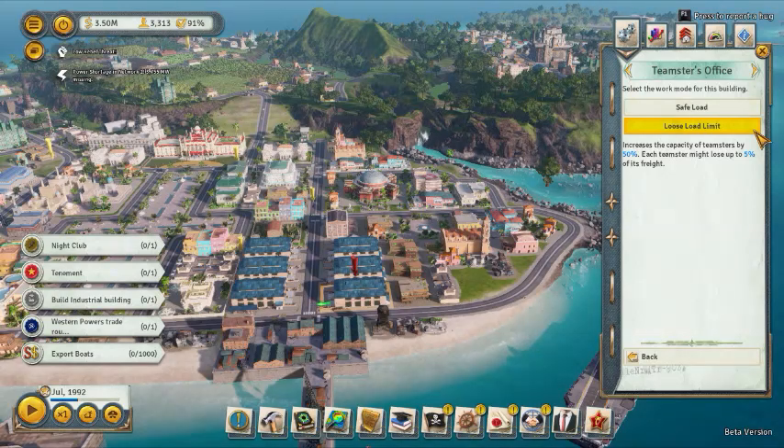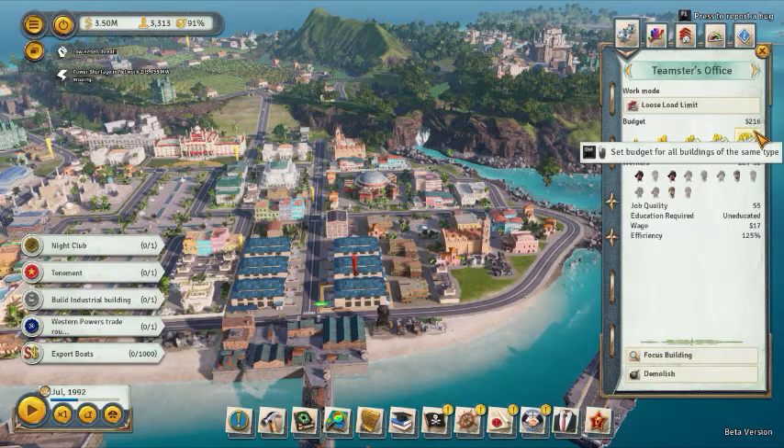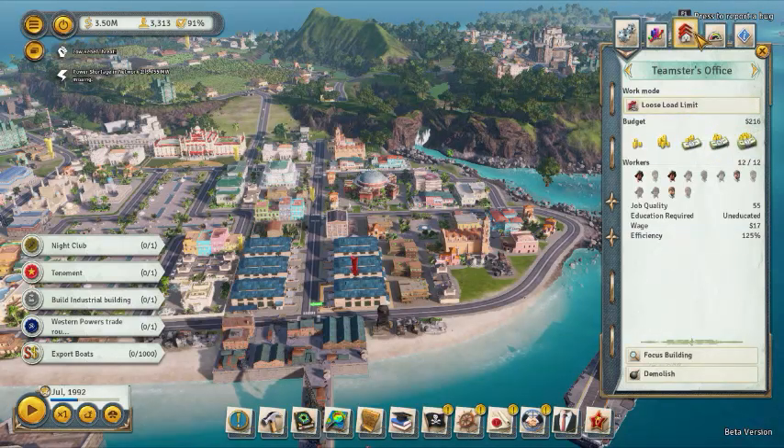If you Control+Click on that, now all of them are going to be set to Loose Limit — all of them. So you don't have to click on each one individually.